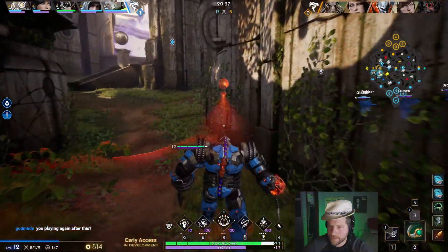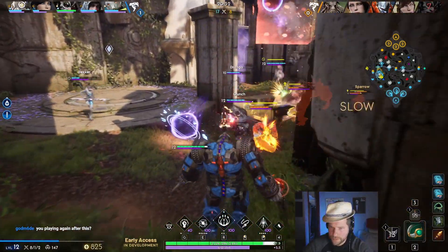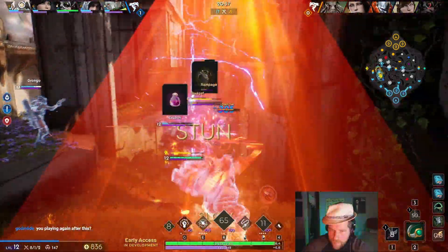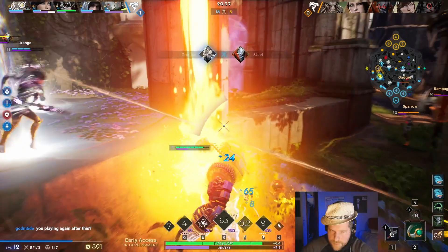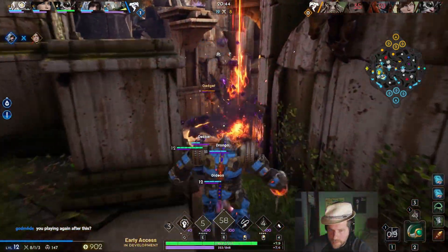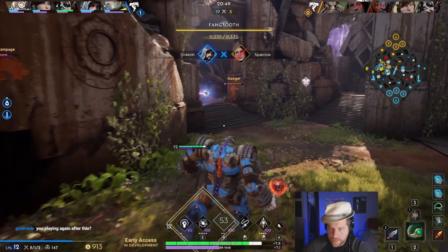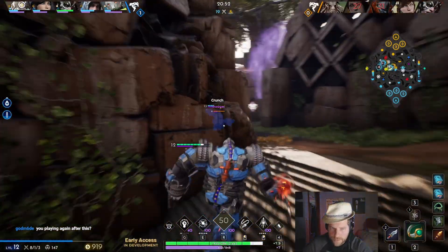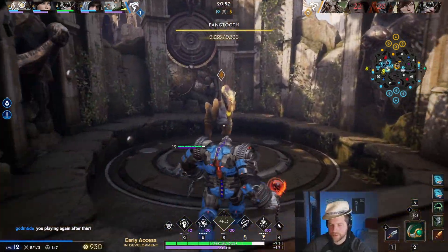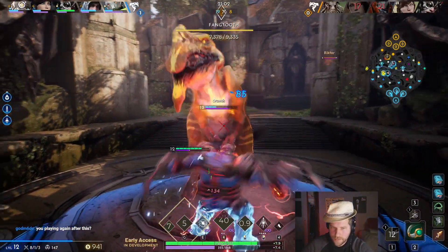Here we have a big team fight breakout — their two tanks are here. Their Gadget drops a great ult and the Steel who initiated — I wasn't going to let them get out of there. I should be more in the front lines. I actually get body blocked here by Drongo — that stuns Drongo, that's how big of a body Richter is. But our team took their initiations, killed off the duo, and now we are taking Fangtooth again.